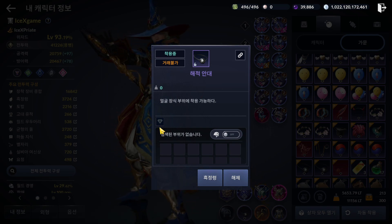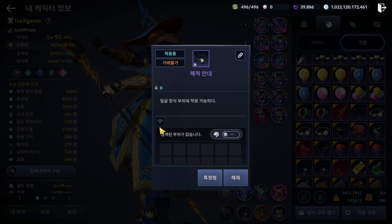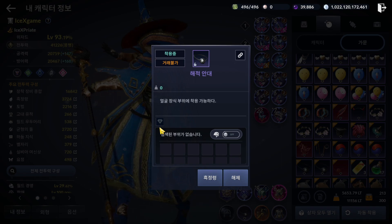Somewhere noted in Blackstone Mobile Korea, our handrail or outfit have gem slot here. Okay, question is how many gem we can equate and how to get this gem?